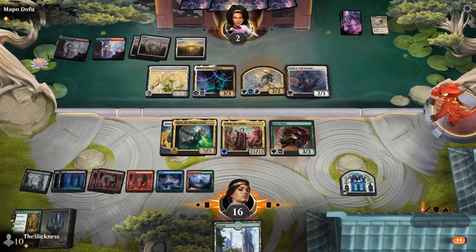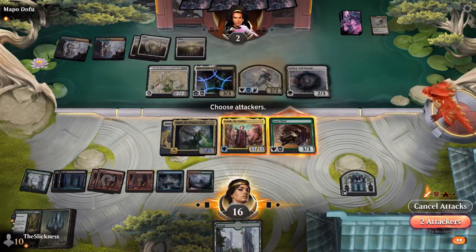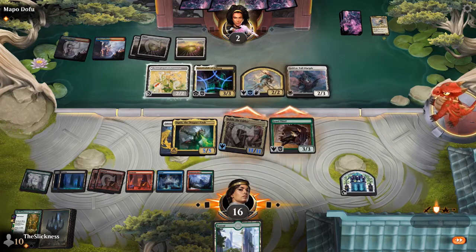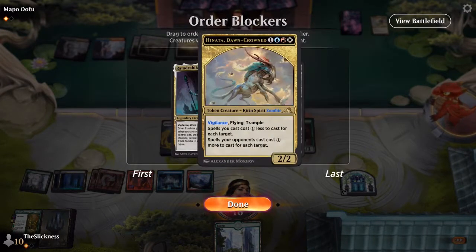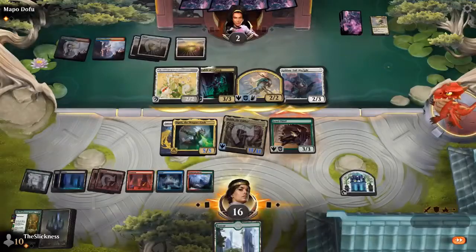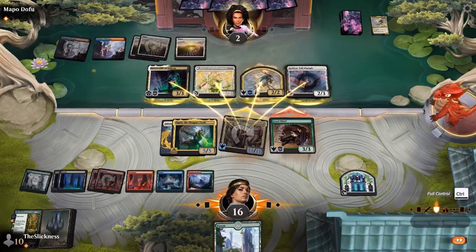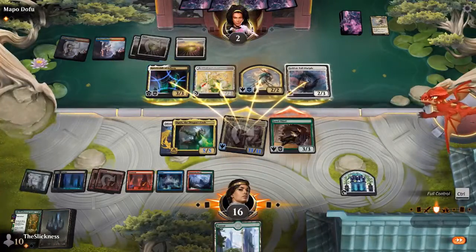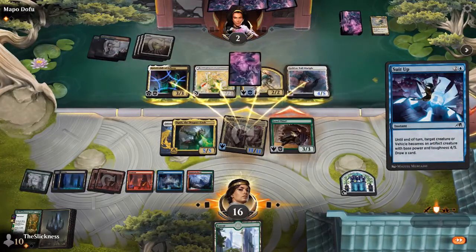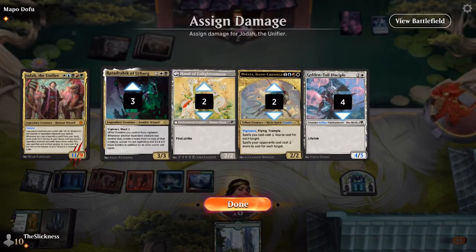He can't cast both tricks though, unfortunately. Suit Up will actually get Joda dead — that seems to be the goal. He's going to settle on getting a lifelink boost. Take Up the Shield is in general more valuable than Suit Up because it can fade removal and gain lifelink at any time. He's blocked it so he could use Suit Up — his Golden-Tail Disciple will survive.